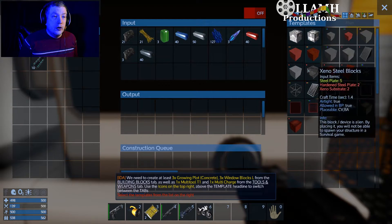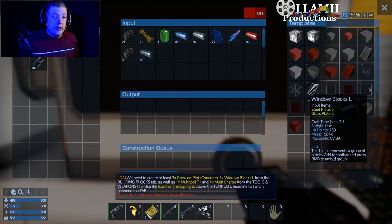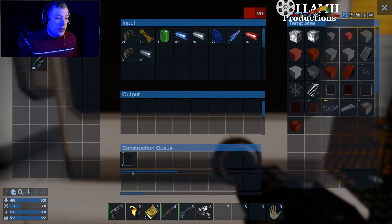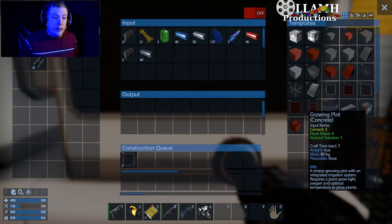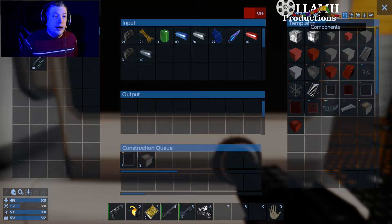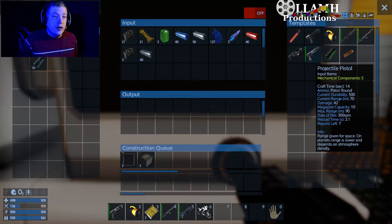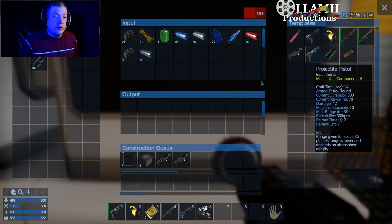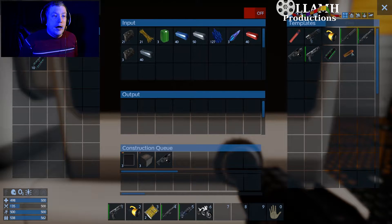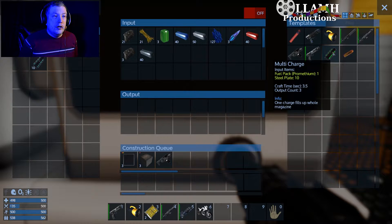Building blocks — we need window blocks L. So construction kit, we've got three there. We need three growing plots. We also need a multi-tool — only need one multi-tool, thank you — and we also need a multi-charge.